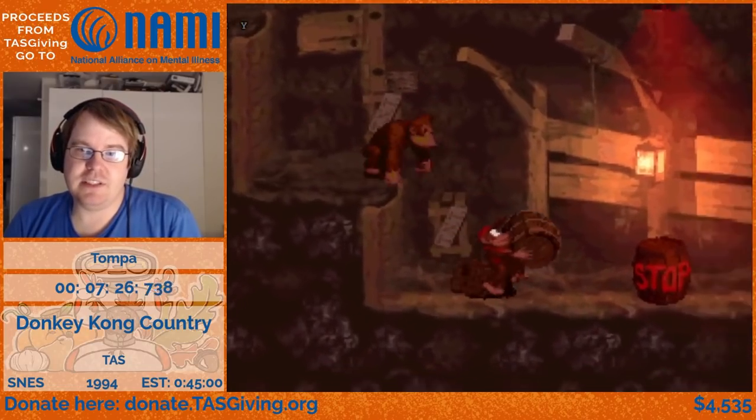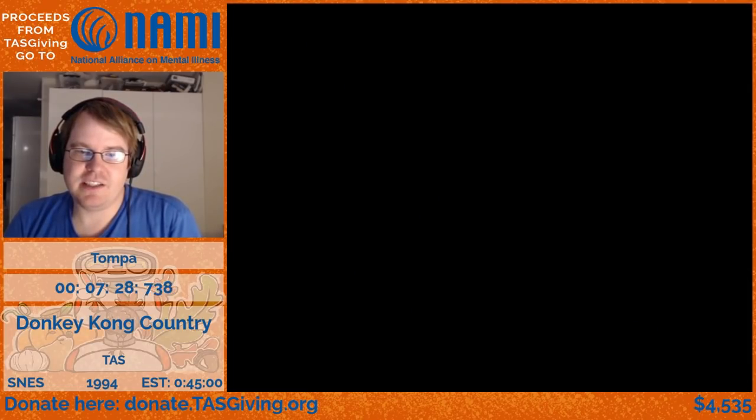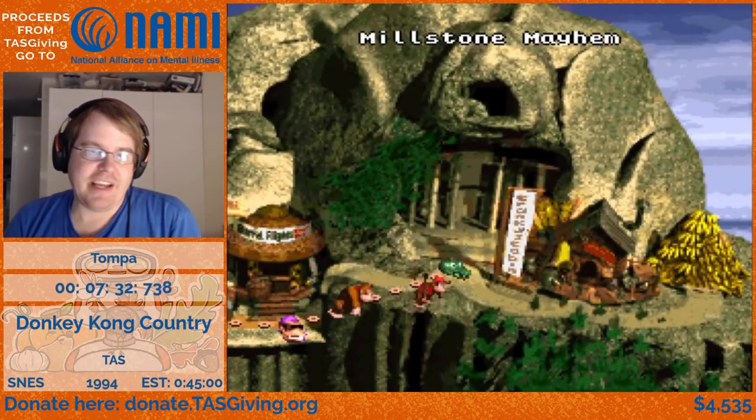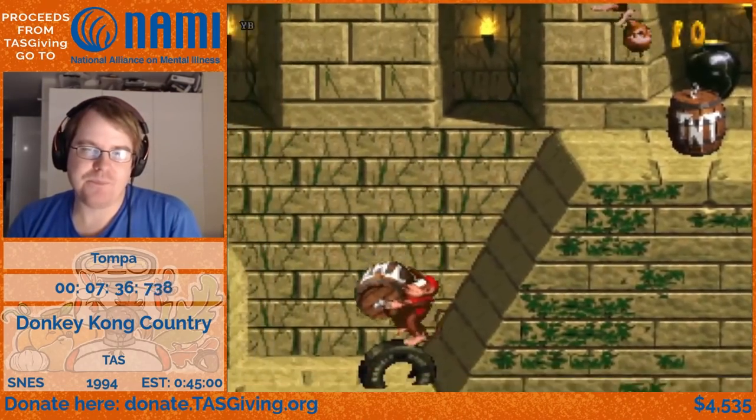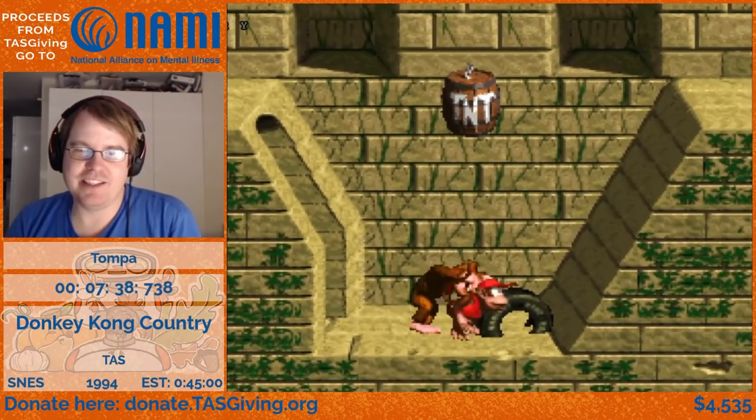Here's the first instance of a start+select trick to skip the bonus. I enter the bonus for one frame, then press start and select to exit it again. It's nicely glitched, putting a TNT barrel in me there.